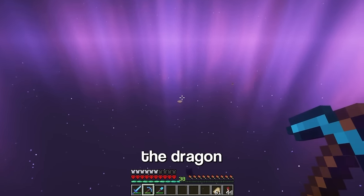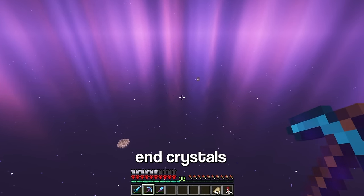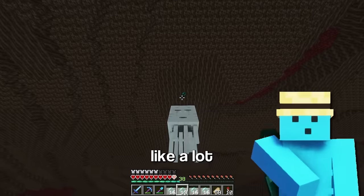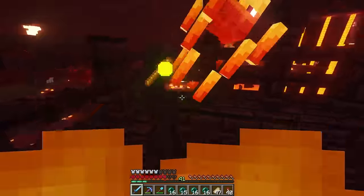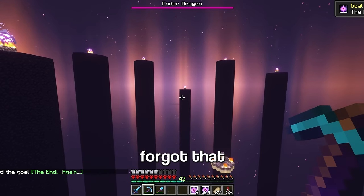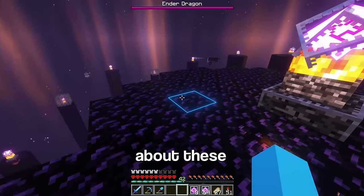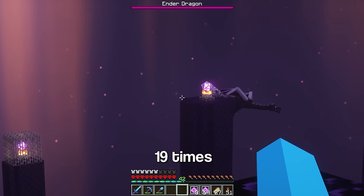Wait, I need to kill the dragon 19 more times to generate 20 end gateways, so I'm gonna need some end crystals — like a lot of end crystals. Now let's respawn the Ender Dragon. God damn it! I completely forgot that respawning the Ender Dragon regenerates these pillars. Well, I'll worry about these pillars after I kill the Ender Dragon 19 times.